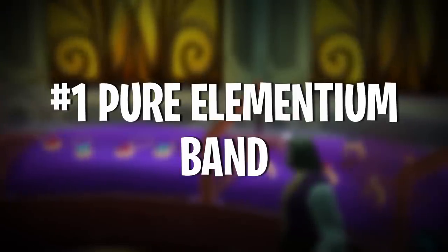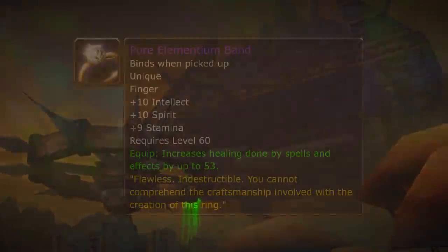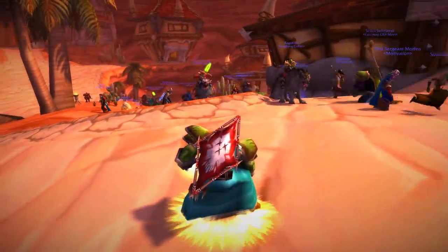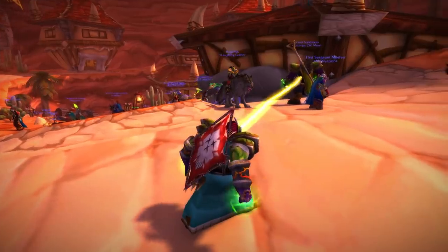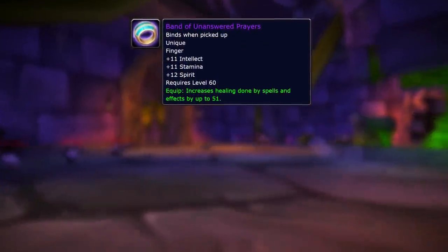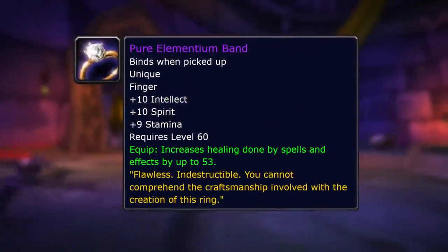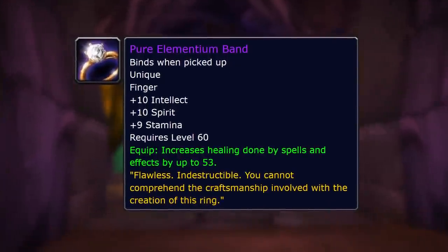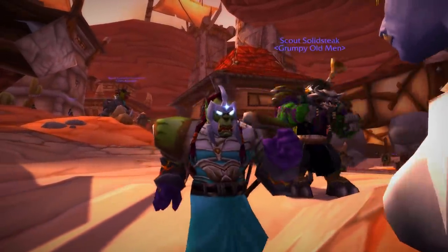Number 1 on this list is the Pure Elementium Band. This ring is pretty much the best healing ring in the game — there's another ring in Naxxramas with equivalent stats, but the Pure Elementium Band gives you 10 intellect, 9 stamina, 10 spirit, and 53 healing. That is just an insane stat line for one ring. If these stats were half, it would still be good. Even the flavour text on the ring hypes it up, saying you cannot comprehend the craftsmanship — even Blizzard knew it was overpowered when they put it in the loot tables. If you're a healer and you get this ring, you pretty much never have to replace it.